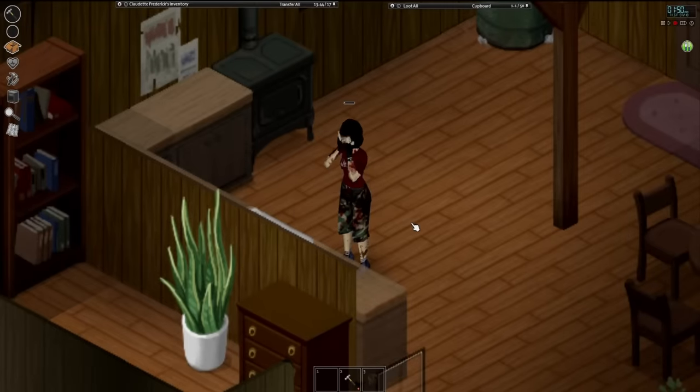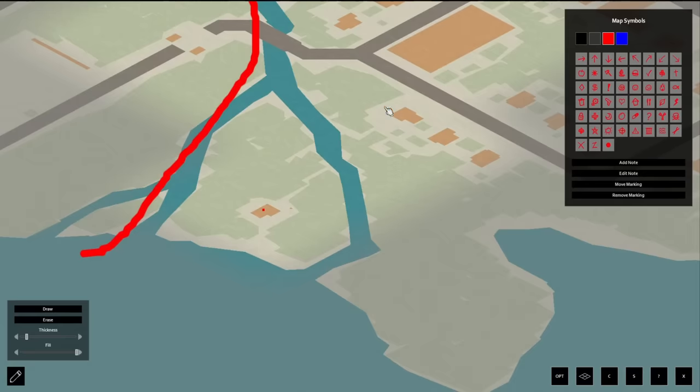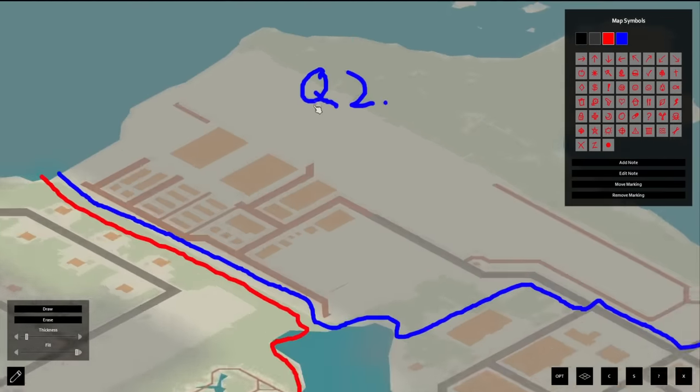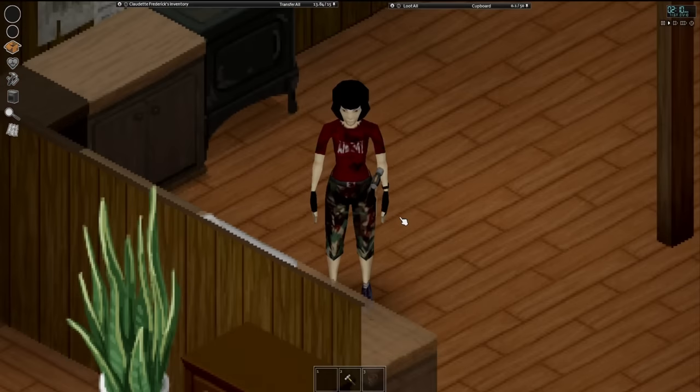I think this is gonna be a perfect time to end the episode. We have our nice little cabin and we can chill here. Claudette has survived one day and five hours, killing 77 zombies already, with a ball-peen hammer as our favorite weapon. Next episode, we're gonna move up to the military base and get some real firepower. If you guys liked today's episode, be sure to like, favorite, share, and subscribe for more. I will see all of you later — peace the hell out everyone.